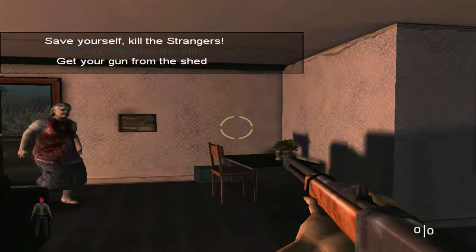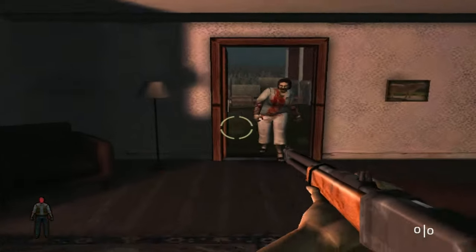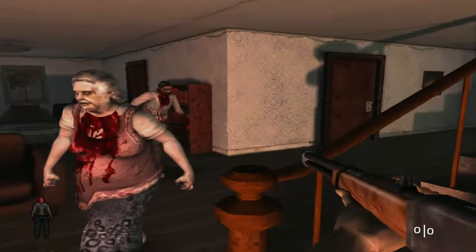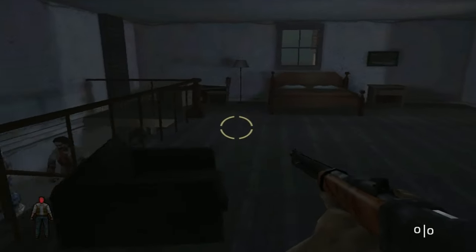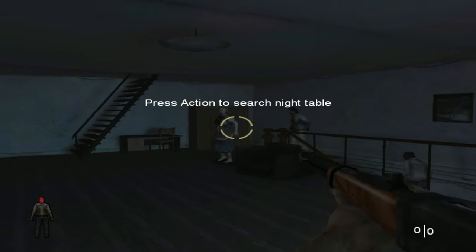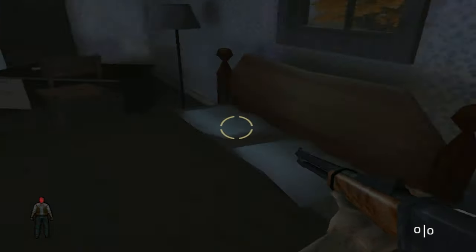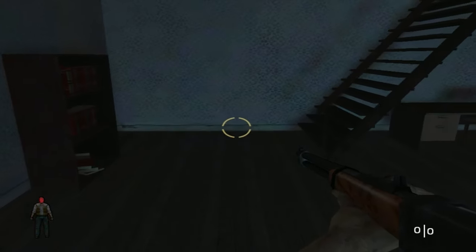Get the gun from the shed. We'll continue this next time — I'm just gonna stop right here. Disabling the fire button, really? I'll talk to y'all next time. Cheers. I'm gonna die — run to the attic.